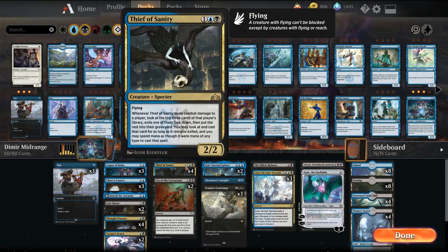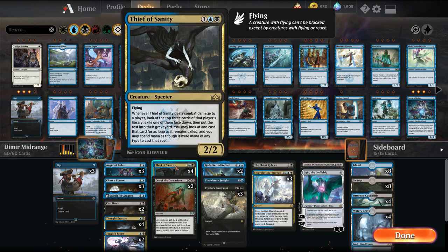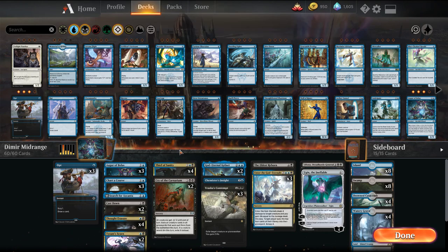I much prefer having Thief of Sanity. If you're playing creatures main, you could side in Thief because opponents usually take out their removal. But if you're already showing Pateramander and Augur of Bolas, your opponent's likely going to keep in some removal, which deals with Thief anyway. So you might as well just play Thief main. If it goes unanswered — like a Thought Erasure into Thief — you generally win the game on the spot.